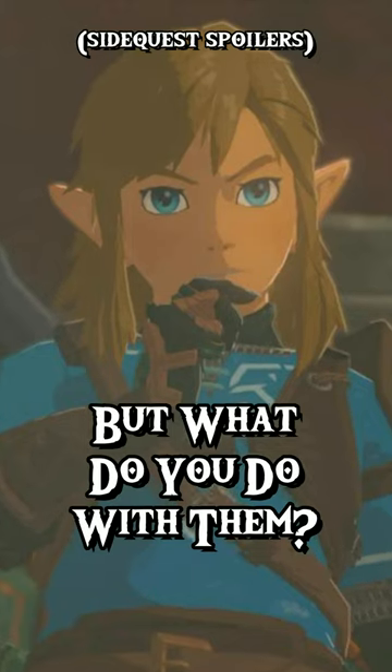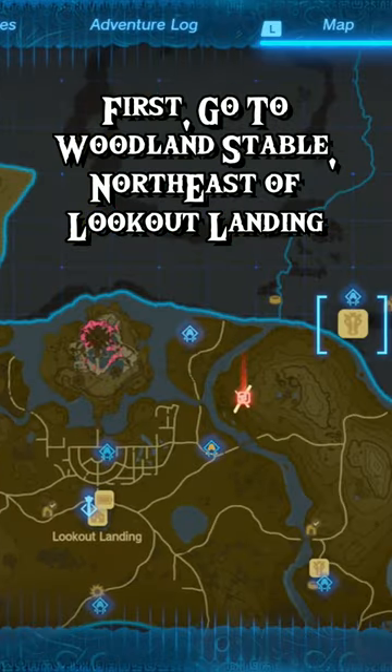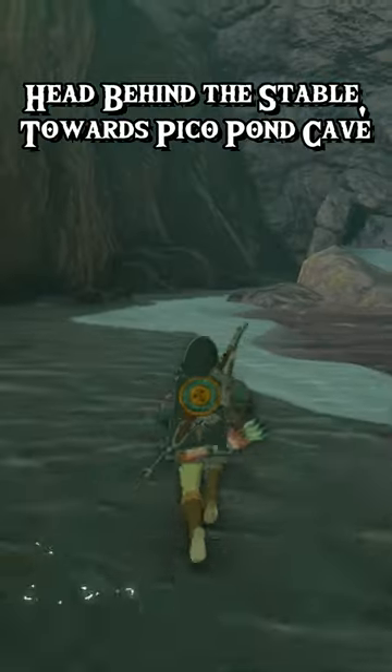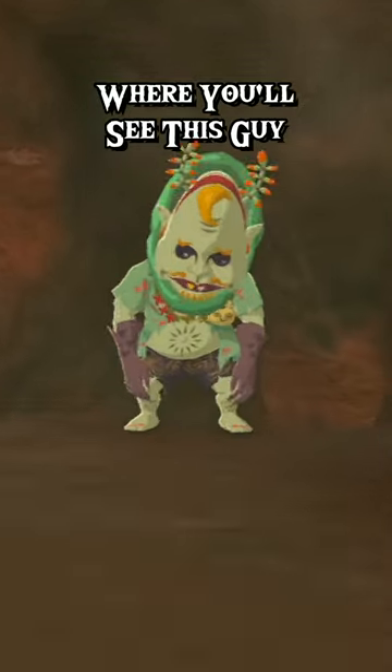So you've got some bubble gems, but what do you do with them? First, go to Woodland Stable, northeast of Lookout Landing. Head behind the stable towards Pico Pond Cave, where you'll see this guy.